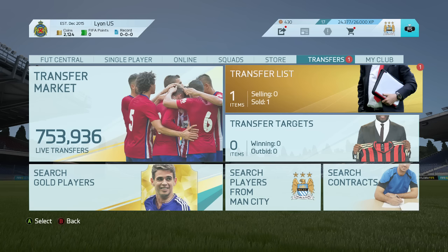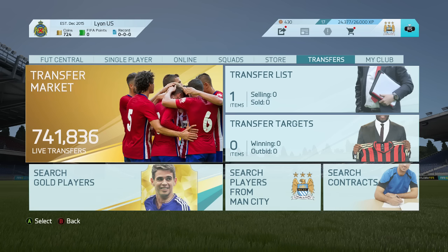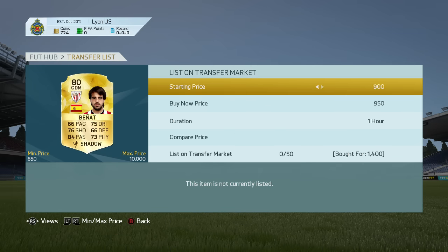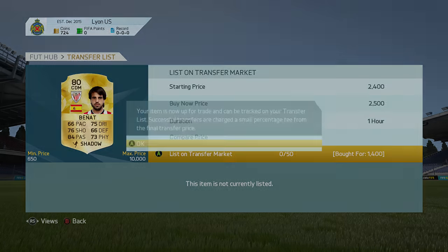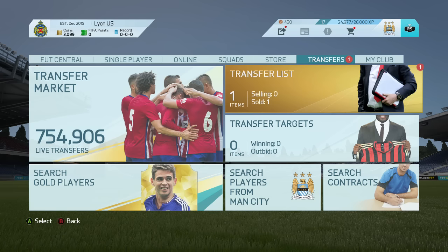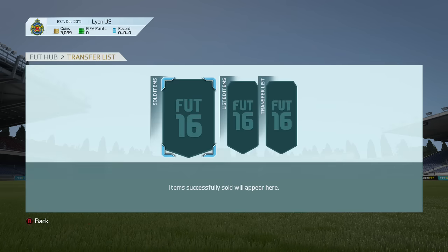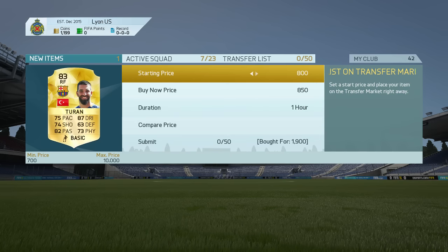We start off with Bilbao players and then we do move on into the La Liga, because La Liga is actually a decent league to trade with, especially winger wise. Obviously not everyone has the coins for Messi, Bale — and that's just on the right side — then you've got Neymar, Ronaldo, and others. But those sorts of players are out of reach for most.